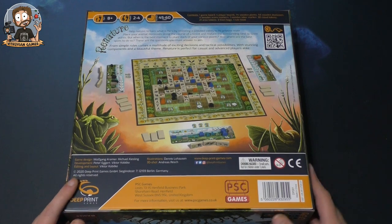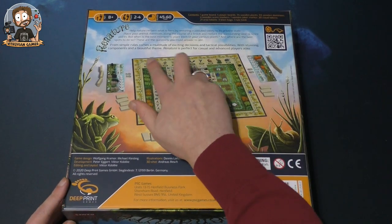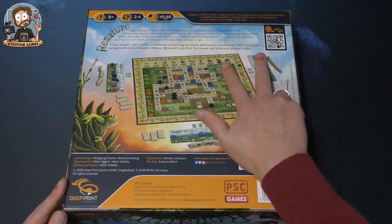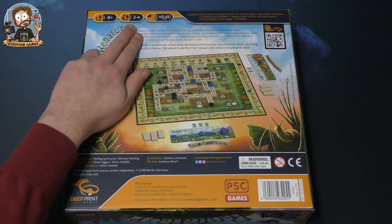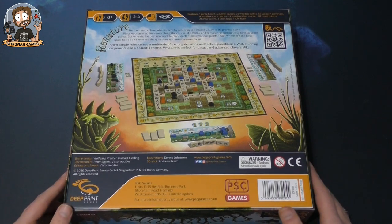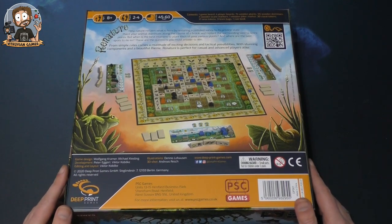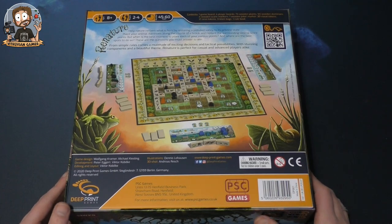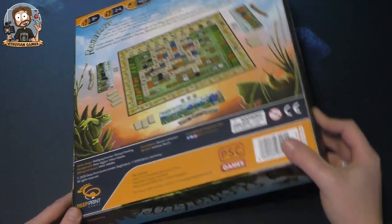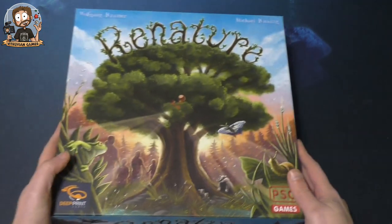With stunning components and a beautiful theme, ReNature is perfect for casual and advanced players alike. It's for ages eight and up, two to four players, and plays in 45 minutes to an hour. There's apparently already a video you can go to see how it's played. Let's take a look inside the box.